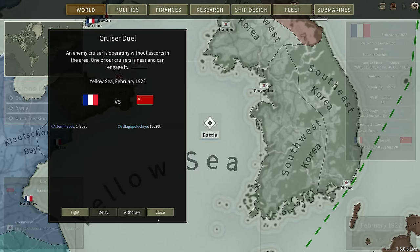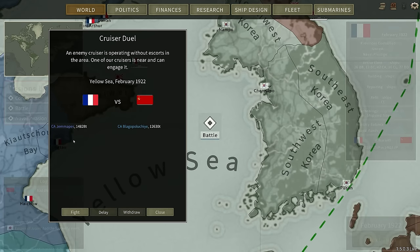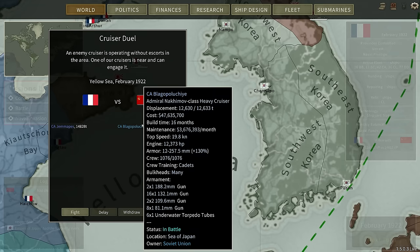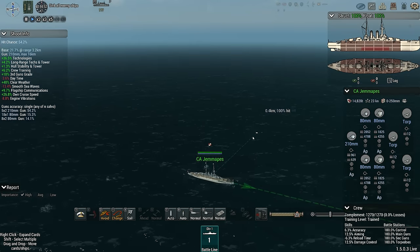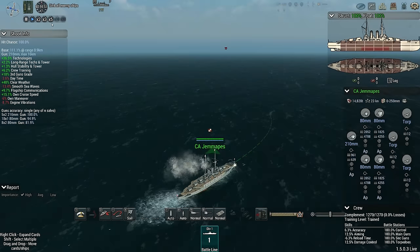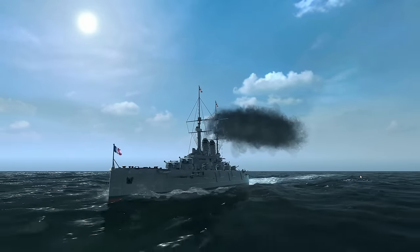It's now February. The Jemapes — she's a Wenger class, which we haven't seen in combat before; they're pretty new — against an armoured cruiser. It'll be interesting to see one of the French dreadnought-style cruisers up against a pre-dreadnought-style cruiser. Pretty sure the Russian isn't going to enjoy it very much. Let's see if we can get all 10 guns firing. A little bit fairer than one of these things running into a battleship.